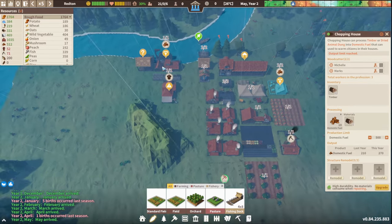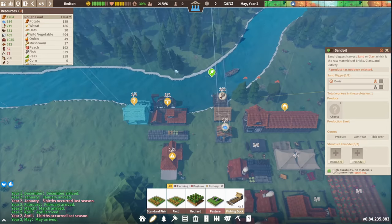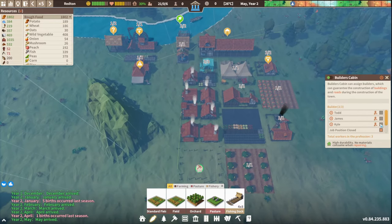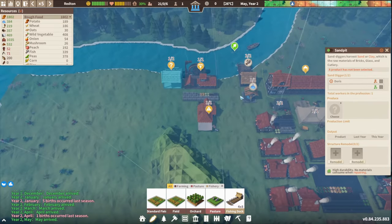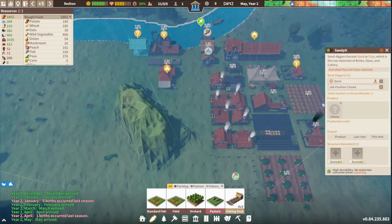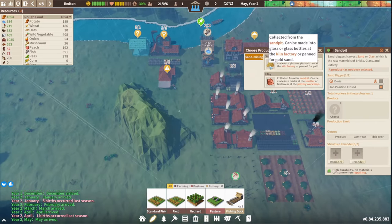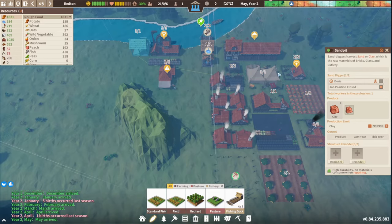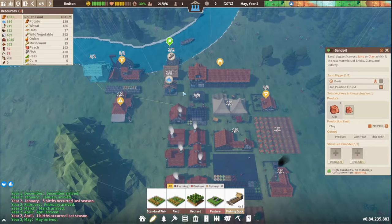Health is stressing people out and we have just no laborers. We could probably build a cabin to get an extra laborer. Doris is in the sand pit — we only need clay made into bricks at the smelter, or tableware. The sand pit can also make glass, glass bottles, or be panned for gold. We're getting a few more advanced buildings now.